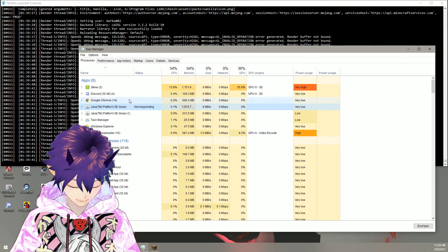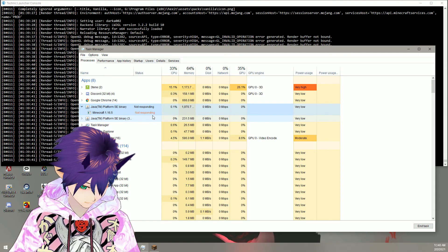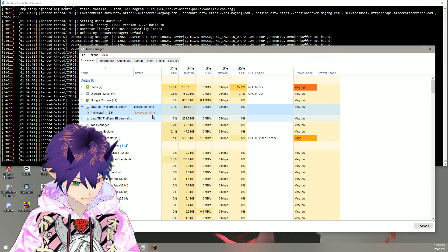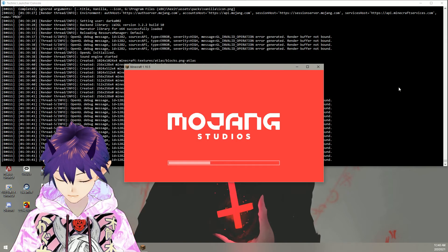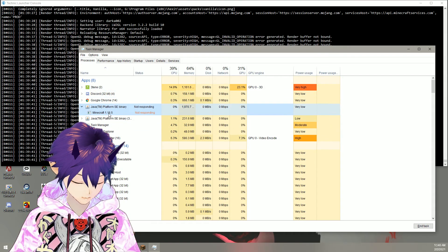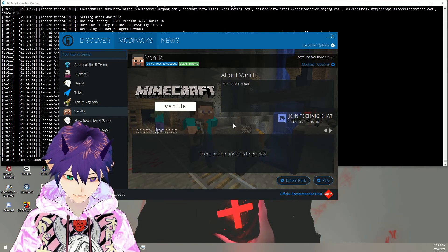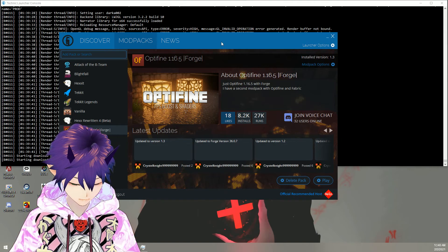It literally hijacks that window. What you have to do is open Task Manager — you can pull it up by pressing Ctrl+Shift+Escape. Bring it up, go here, and then end task if it gets stuck. Now the way I bypassed it is I went and downloaded this launcher.